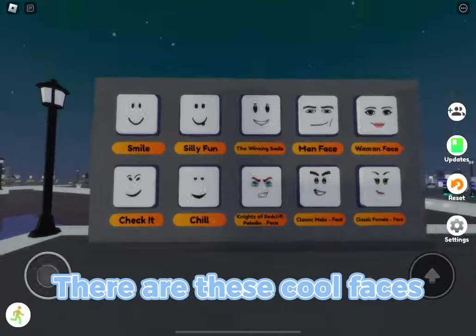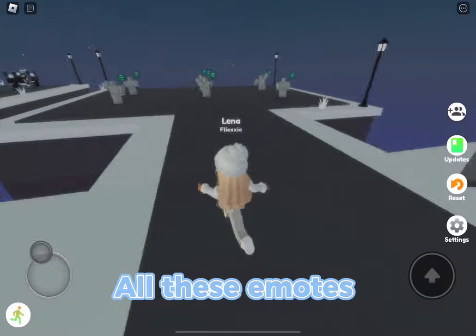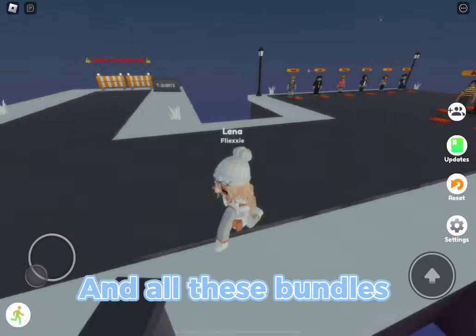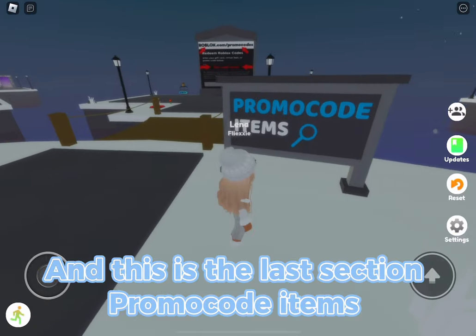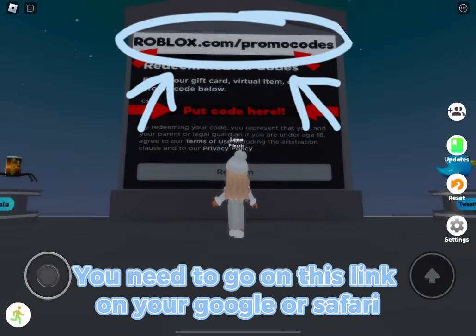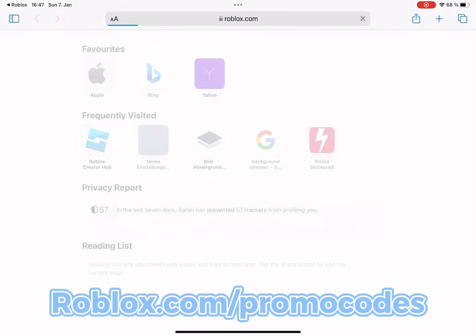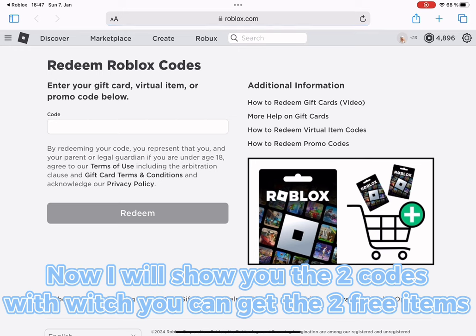There are cool faces, cool accessories, emotes, and bundles. The last section is promo code items. Go to this link in your browser: roblox.com/promocodes. I'll show you the two codes you can use to get two free items.